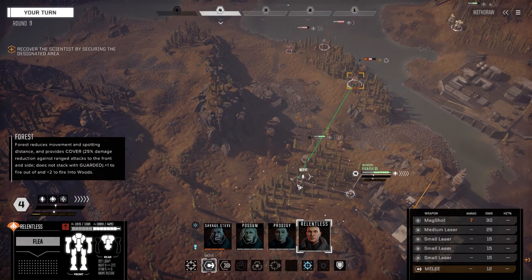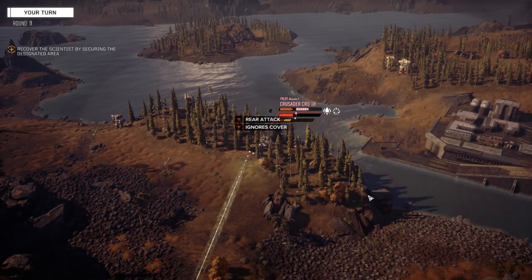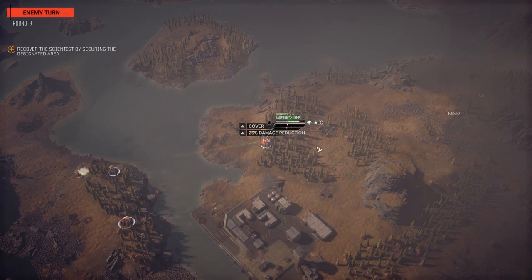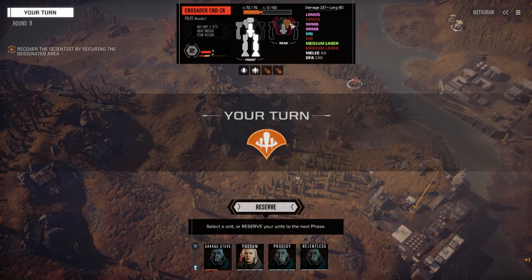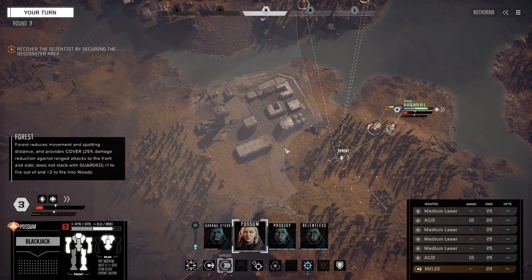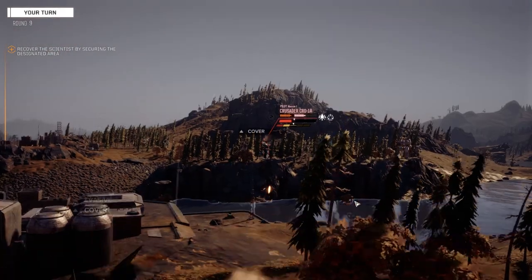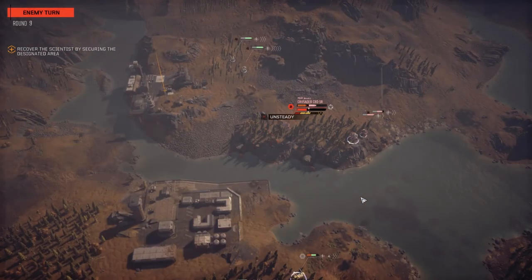Let's try and stay behind the Assassin as much as possible and fire on this guy's back again. Oh, nice! Is that penetrating the CT? He hit my head again - I hate that Hunchback! We penned the other torso this time. Full sprint please. Let's keep engaging if we can. Fire on this guy, maybe we can make him a little unstable. Four hits that time, nice! He is unsteady - he'll probably go next.